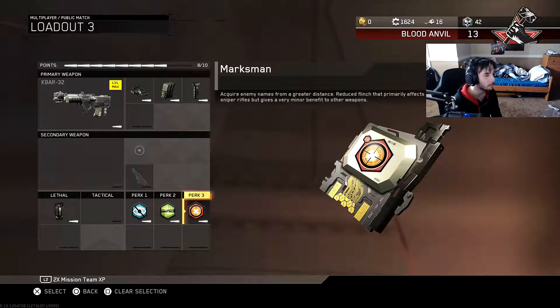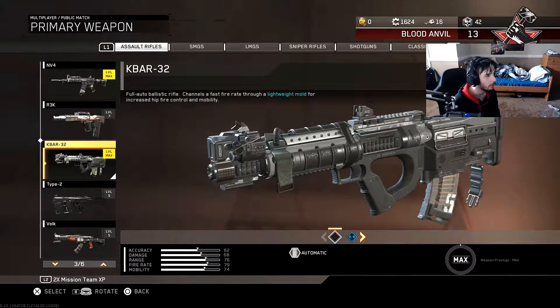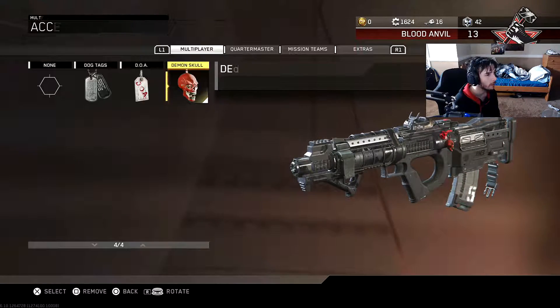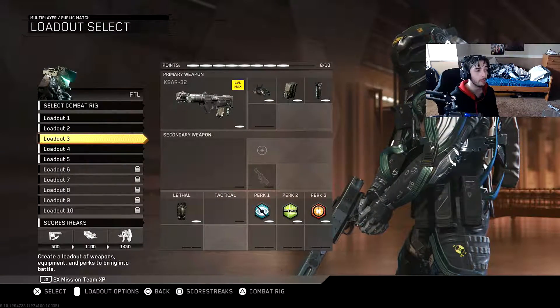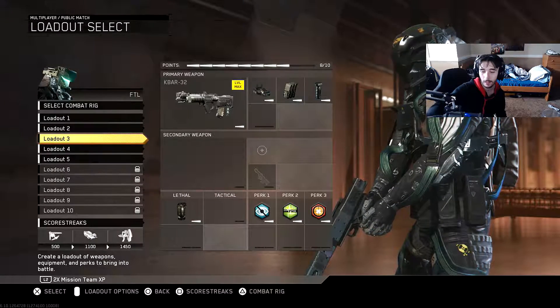That's my class setup. Of course we got the demon skull camo — the murdered out camo — and it's max ranked. Enjoy this video guys. If you want to try out this class, tell me how it does in the comments below, and I'll see you guys in the next video.